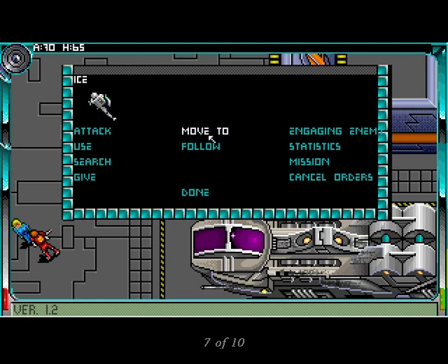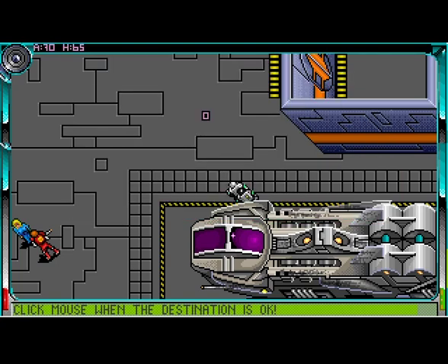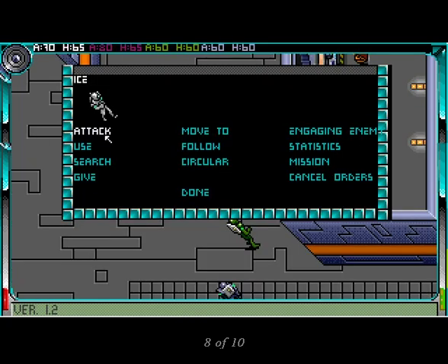To move Ice, click on her to open the command window and tell her to move to. A word of warning: the interface has an extra step where it seems to seek reassurance that you really want it to carry out an order. When the command window pops back up, simply click Done and it does what you want. Once you return to the space station, there's a square where your mouse arrow used to be — move the square where you want your mercenary to go and click the mouse. Your other mercenaries automatically follow the first person out of your ship unless you instruct them not to.